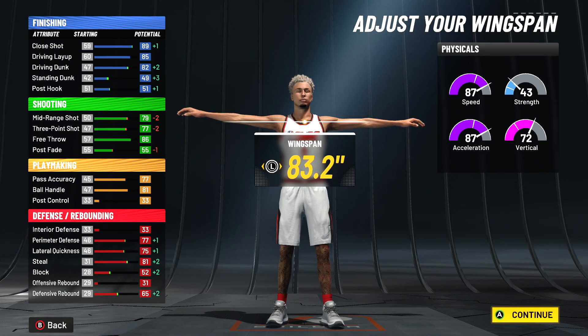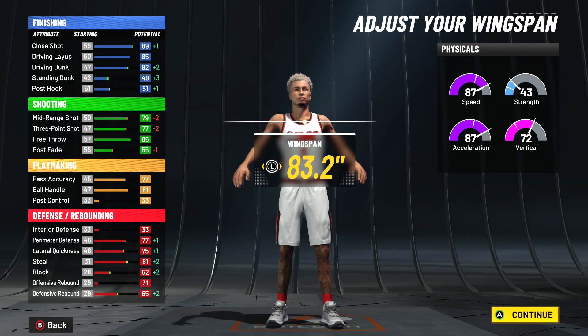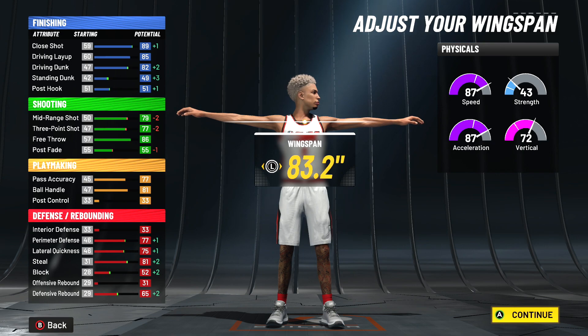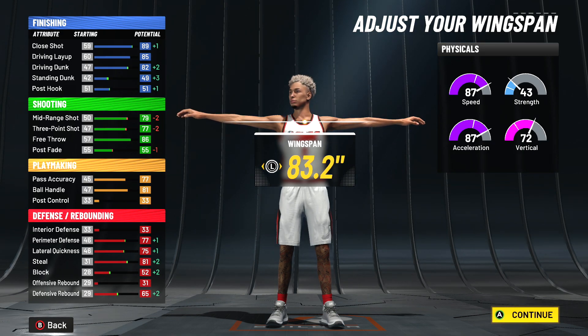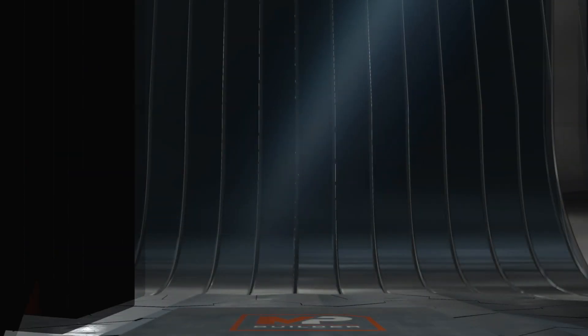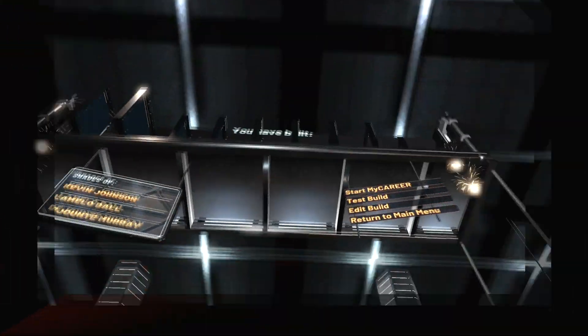At two below max we get an 82 driving dunk off the rip, a solid three-pointer, and an 81 ball handle — so at 99 overall we get 85 and access to the top tier dribble packages. The stats are looking crazy. You can choose whatever finishing badge you want, or you can just posterize people since you're gonna get contact dunk packages at like 97 overall.